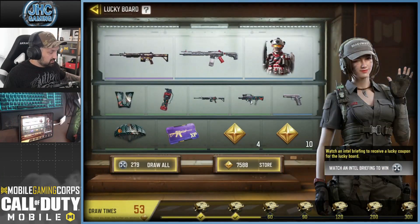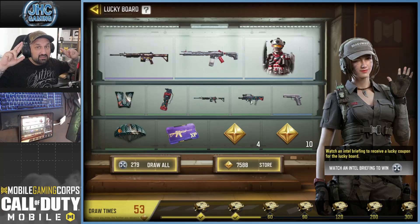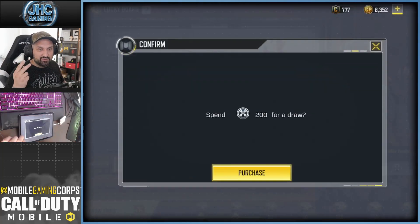We're gonna go for 200 spins today and save some tokens for next season, and then I'm gonna go buy the soldier if I don't get it. So let's get lucky — 200 spins today, let's do it! If you click Draw All it's going to say 200, so it's maximum 200 at a time.